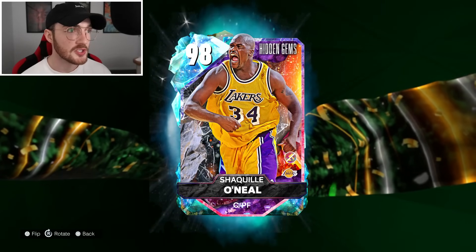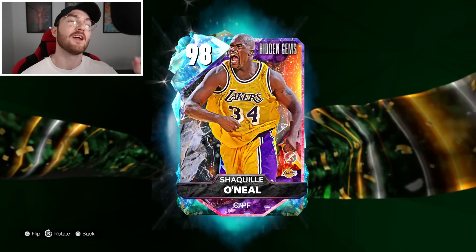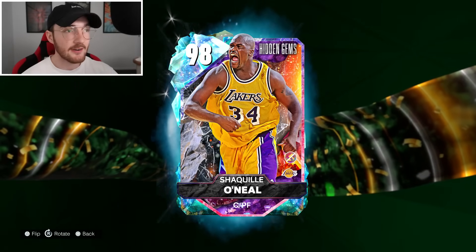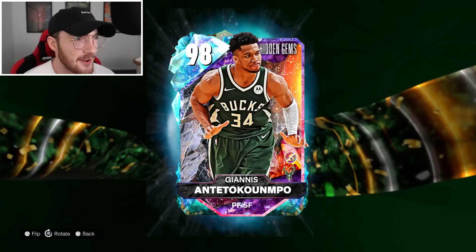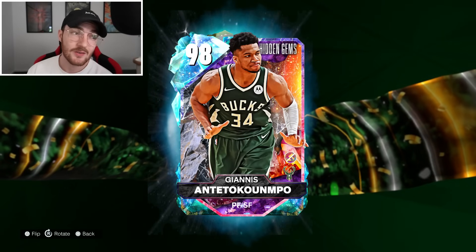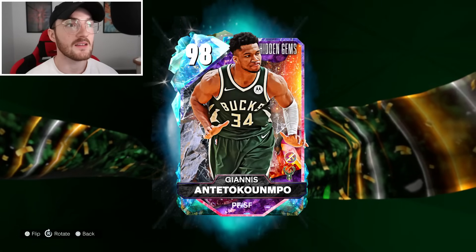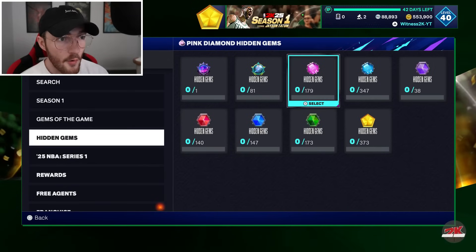There are so many throwback card arts. I can already tell that is a 2K20 Glitched Shaquille O'Neal card — if you know you know. There's also a Galaxy Opal Giannis Antetokounmpo. Getting one of these cards the earlier you can get them the better.